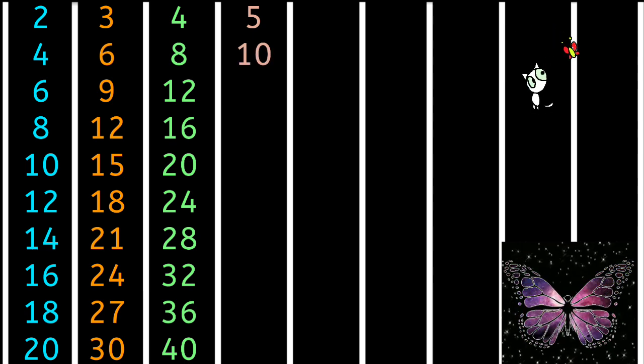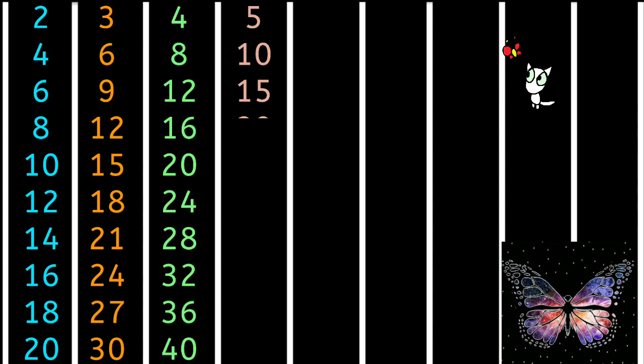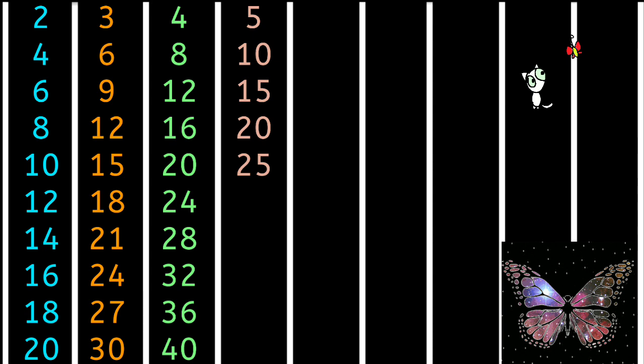5 2s are 10, 5 3s are 15, 5 4s are 20, 5 5s are 25, 5 6s are 30.